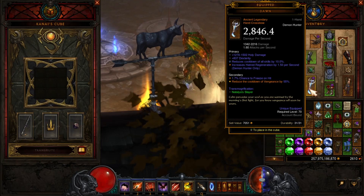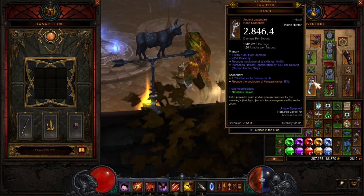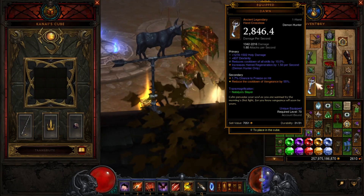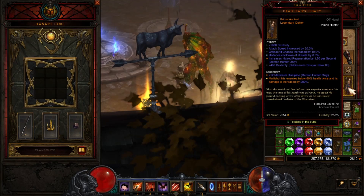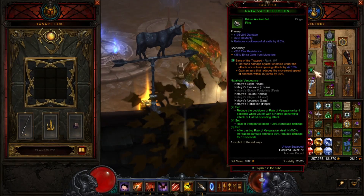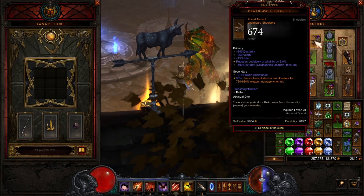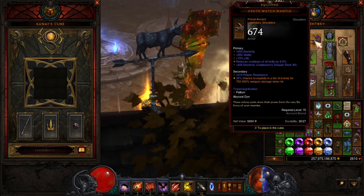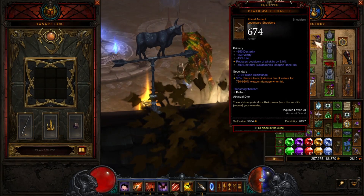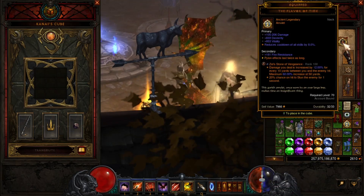Of course you want to wear the Dawn, or you can put the Dawn in the cube and put Ingun on — either way works. I've got cooldown on this also. For my quiver I've got cooldown, for my ring I've got cooldown, my gloves have cooldown, and my shoulders — it doesn't really matter what shoulders you use, that's totally up to you. I put these on because I had cooldown on them. For the amulet I've got cooldown on that. You want cooldown on everything.